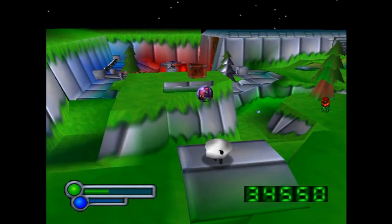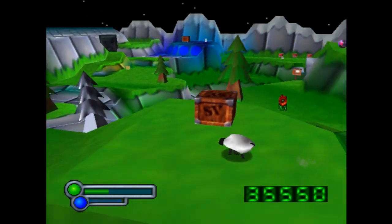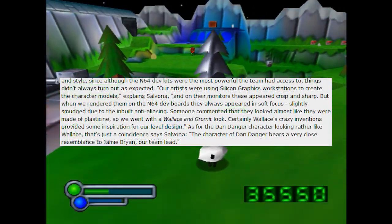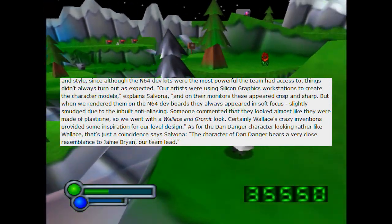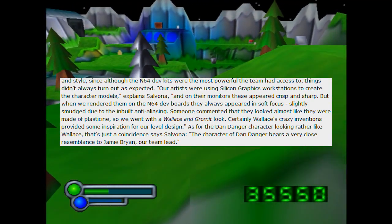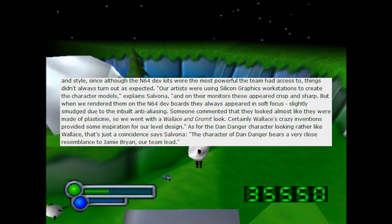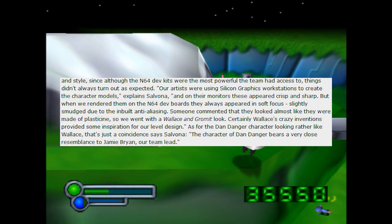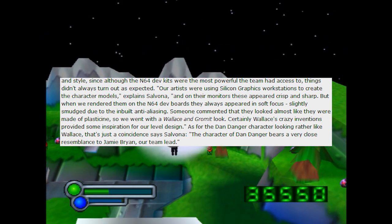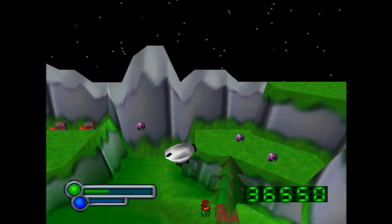The graphics aren't particularly impressive, but they have a certain charm to them. The humor and style of the game was actually shaped by hardware limitations. In a great Game Developer article, programmer Grant Salvona recalls: 'Our artists were using Silicon Graphics workstations to create the character models, and on their monitors these appeared crisp and sharp, but when we rendered them on the N64 dev boards they always appeared in soft focus, slightly smudged due to the inbuilt anti-aliasing. Someone commented that they looked almost like they were made of plasticine, so we went with a Wallace and Gromit look.'